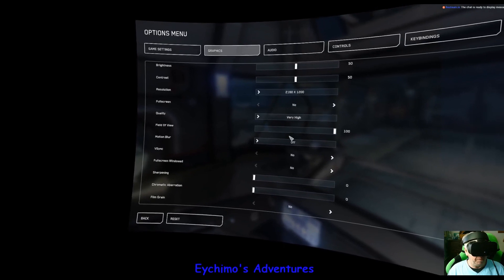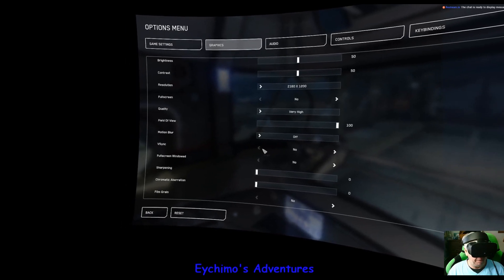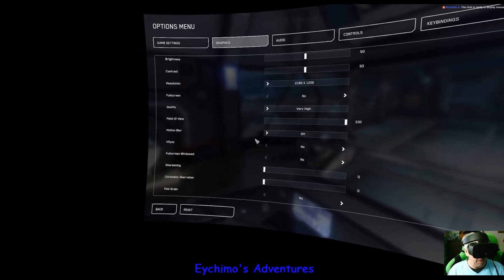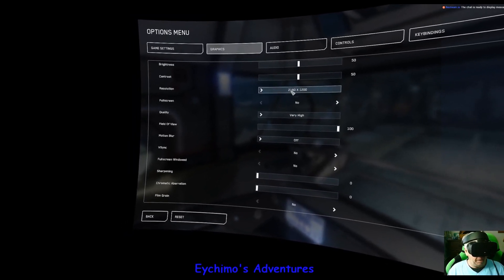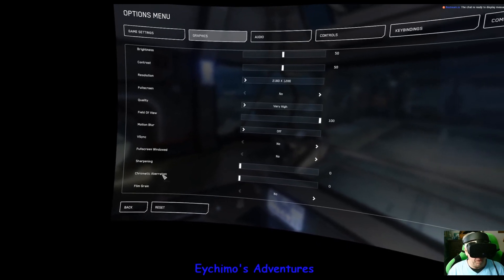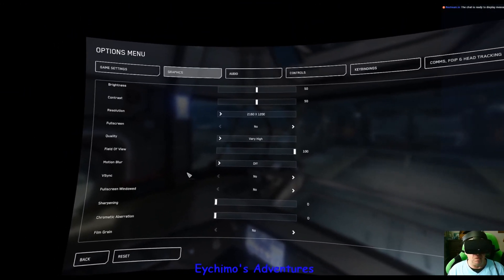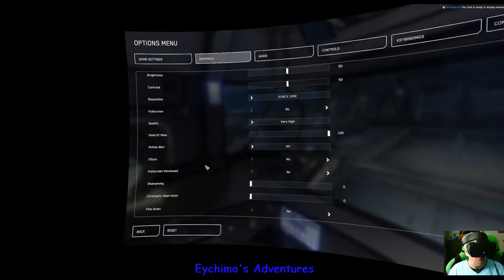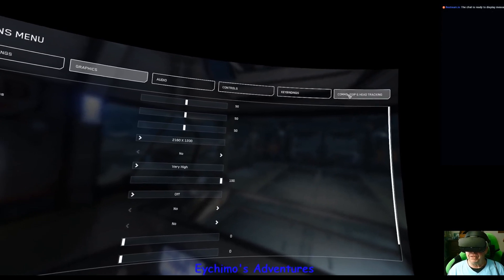Motion blur I turn off. I don't use sync — I can't get to any level where I'd screen-tear playing Star Citizen in VR; I usually run 50-55 FPS. I also run in window mode. I turn off chromatic aberration — I think it's worthless; I'm not watching a TV show or film. I've also turned off film grain because I want the immersion of seeing it through my own eyes, not off somebody's camera.